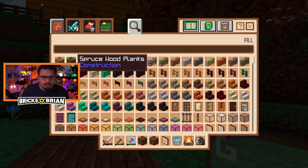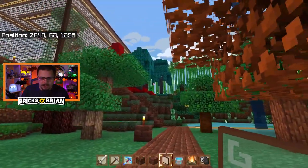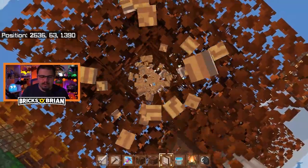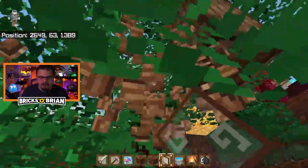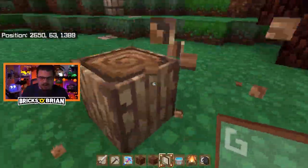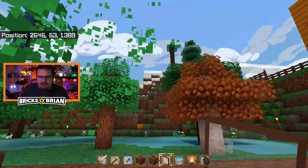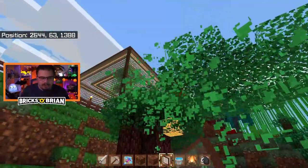I have dark oak, acacia, jungle, birch, spruce, and oak. The only ones I don't have are crimson planks, but those are technically right there. So I technically have all sorts of trees — that's fair game by me. I'm going to get rid of these first things first. And yes, I am going to be doing this all in creative mode because it will take significantly less time than doing it normally.